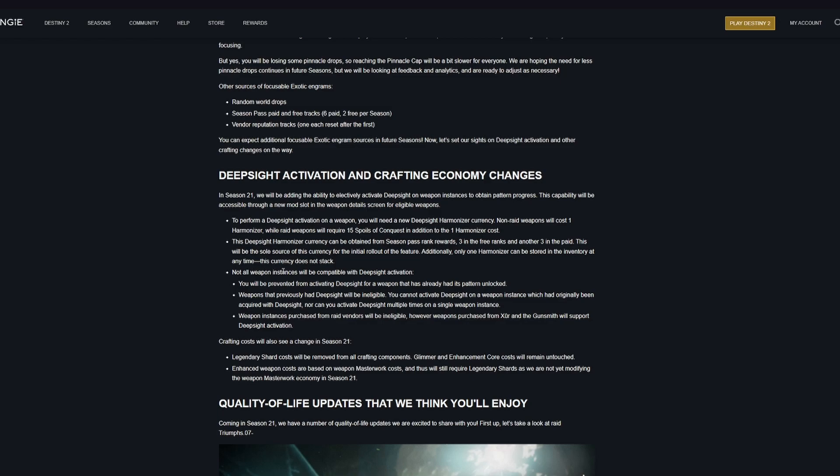Not all weapon instances will be compatible with deep sight activation. You will be prevented from activating deep sight for a weapon that has already had its pattern unlocked, and weapons that previously had deep sight will be ineligible. You cannot activate deep sight on a weapon instance which originally had deep sight, nor can you activate deep sight multiple times on a single weapon instance. Weapon instances purchased from raid vendors will be ineligible; however, weapons purchased from Xur and the gunsmith will support deep sight activation.